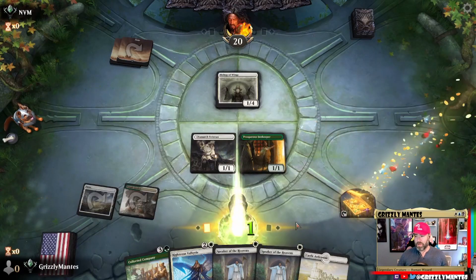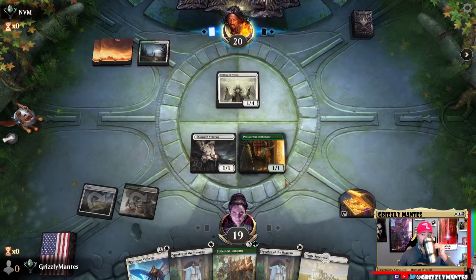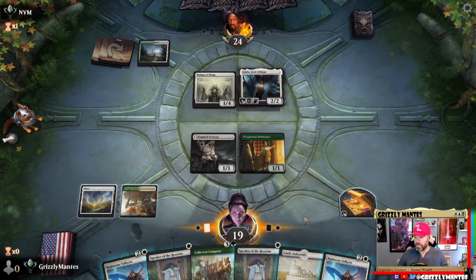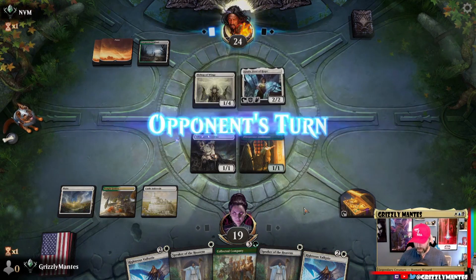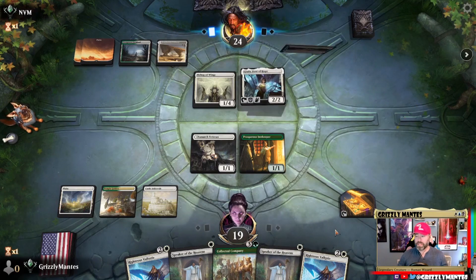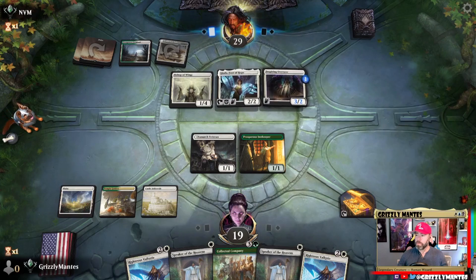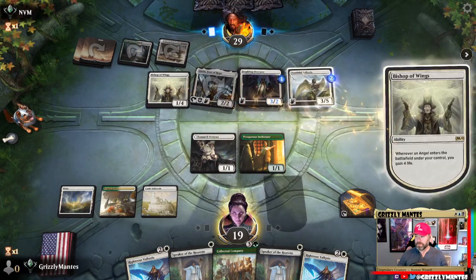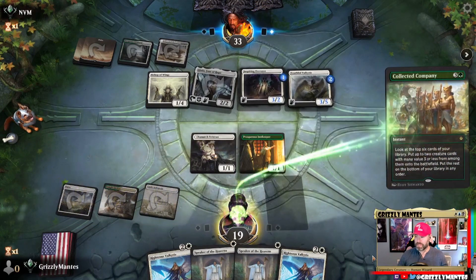The good news is we're the first one to CoCo; the bad news is he's the first one to the Bishop. He's got his Giada, we do not. There are our Righteous Valkyries that we most certainly wanted. If he has a CoCo or something, we want to have as many options available for our CoCo — something like a Skyclave Apparition would be perfect. He's at his magic number; let's see if we can get to ours. Unfortunately we've got two Righteous Valkyries in hand.